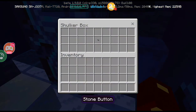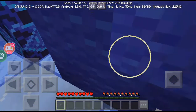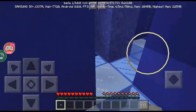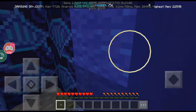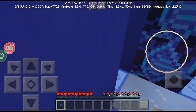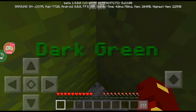There's the shulker box! Okay, I was about to start yelling or something like that because that was annoying - I couldn't find a simple shulker box. There we go - dark green!